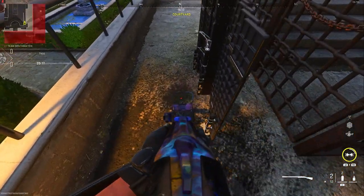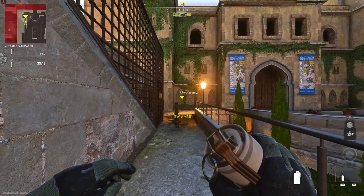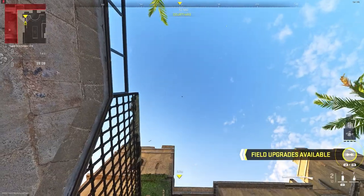Place down the barricade exactly where I do, where this metal gate is. You then want to place down a marker and walk back until you see 5.8 meters.